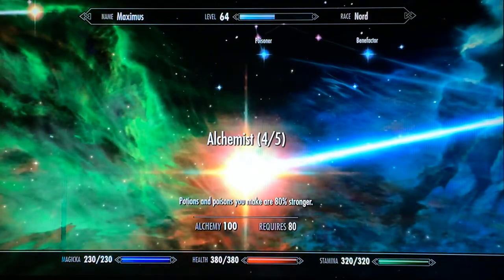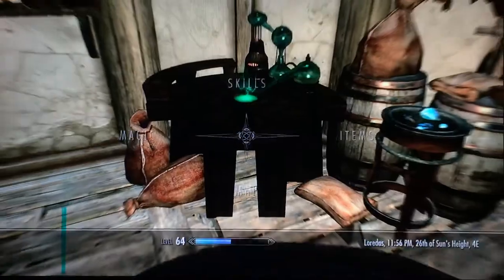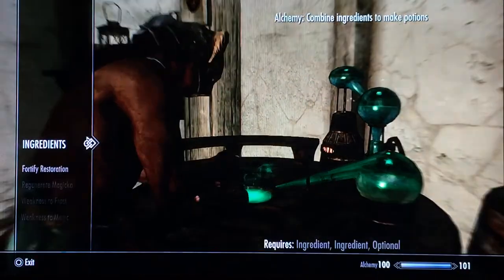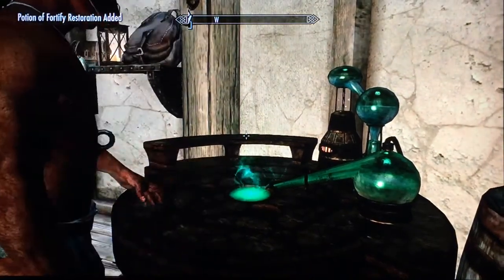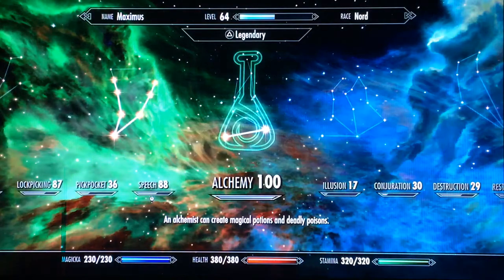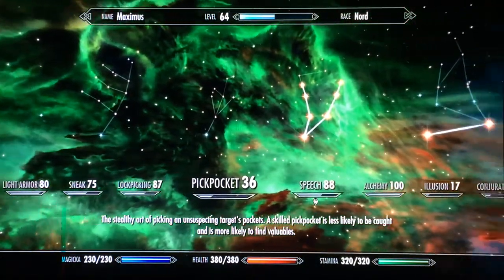You don't need to take all the alchemy perks — just do the first one, Alchemist, and level it to at least three, four, or five out of five so your potions are really good. Also, alchemy can help level up your smithing and speech skills, which I'll show you in a bit.